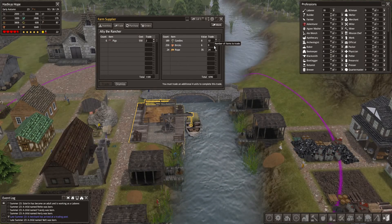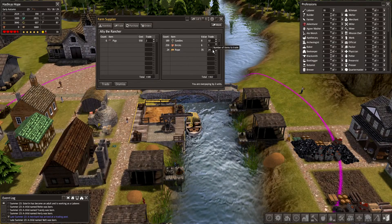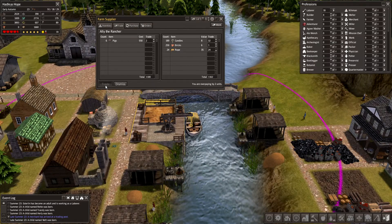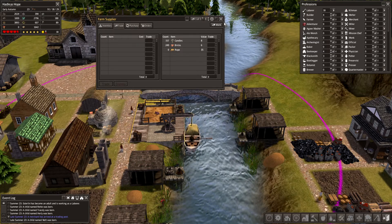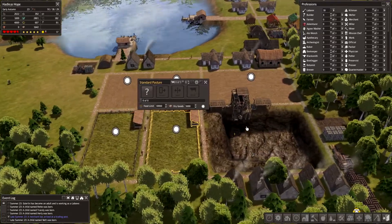In case it's 2, we must trade an additional 4. How much is the brick? That's 6. Trade. Bye-bye. And head over to our newly built pastures.